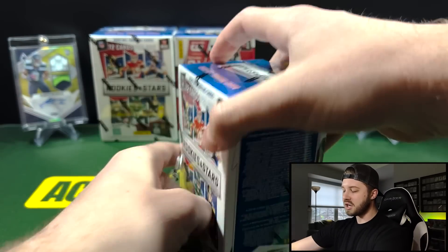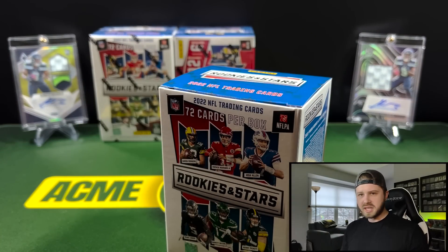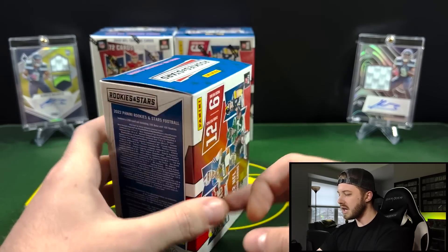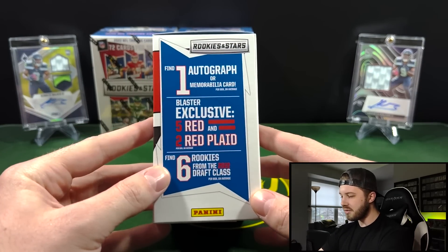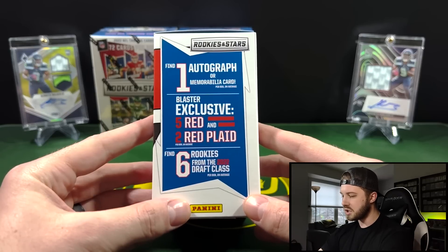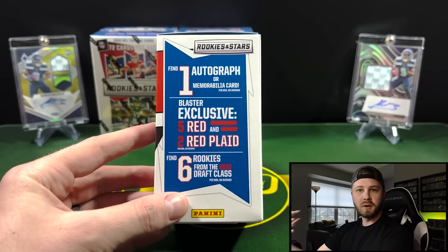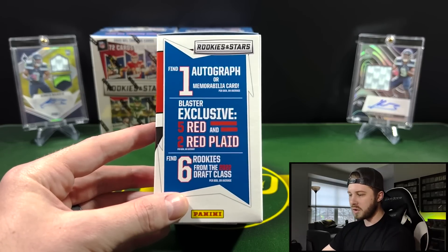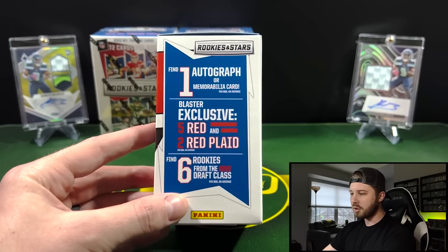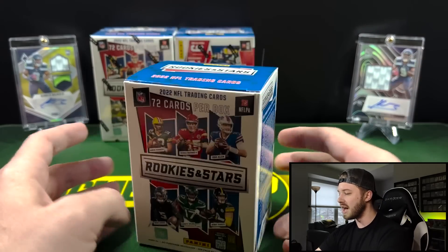Got them off Target at $30 a piece. Rookies and Stars is normally a Target exclusive brand — at least that's the way it was last year. Out of here we do get the blaster exclusive: five red and two plaid per box on average. Find six rookies from the 2022 draft class. And then the big one — one autograph or one memorabilia card. This is a different product though; it seems like the autographs are actually a decent hit rate in these. So we're going to see what we can get out of these three blasters.